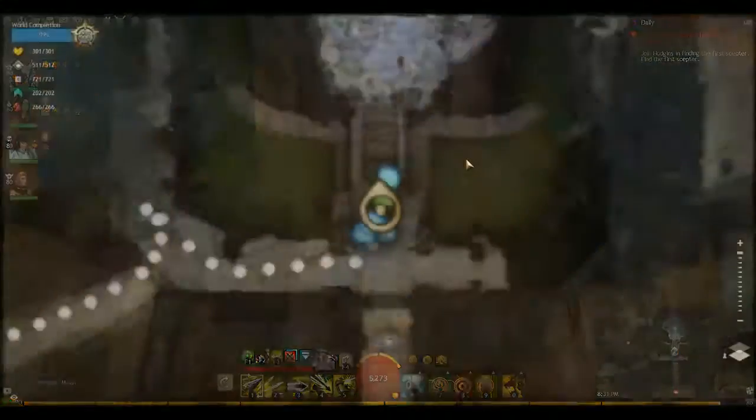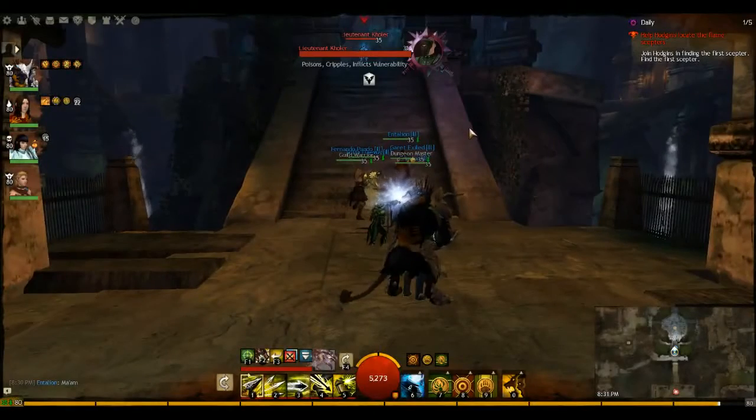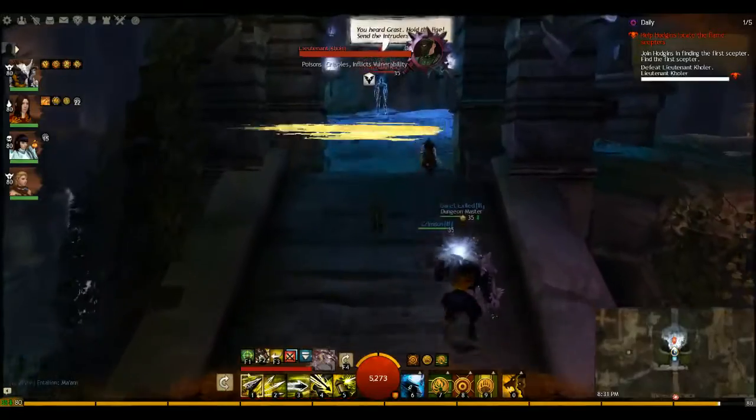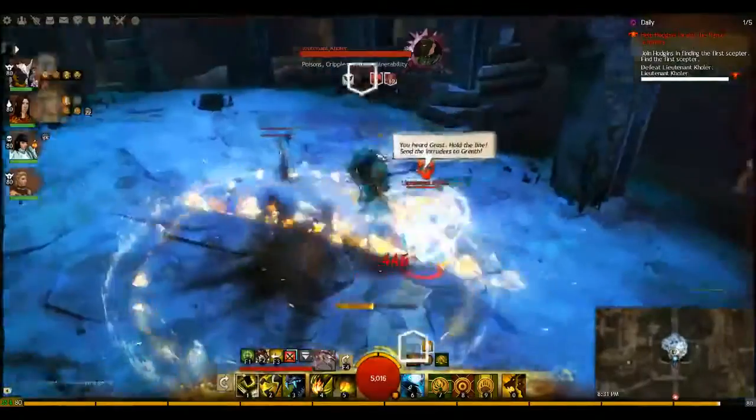Opening the map here real quick — this is Fauxfire's Heart, where the next legendary of the dungeon is. That is Lieutenant Caller. Three simple mechanics for this fight: he starts with two vets and gets another set of two vets every 25% health — so at 75, at 50, and at 25.